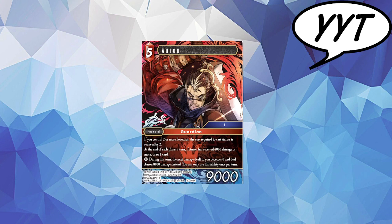Next up we have Orin, and Orin has all good abilities on him. If your opponent controls two or more forwards, the cost required of him is two less, so when games go long, he will become like a free CP. And at the end of each player's turn — that's the key, each player's turn — if Orin has received 4k damage or more, draw one card. And he has a 0 effect of: during this turn, the next damage dealt to you becomes 0, and you deal Orin 8k instead, only once per turn.